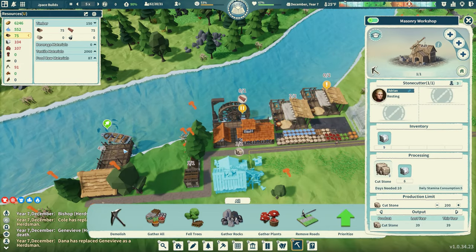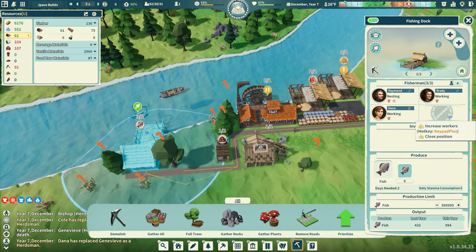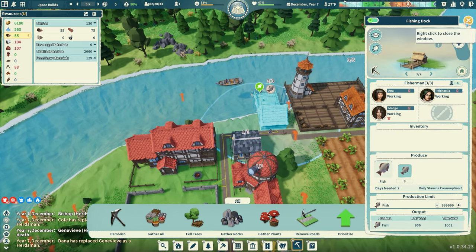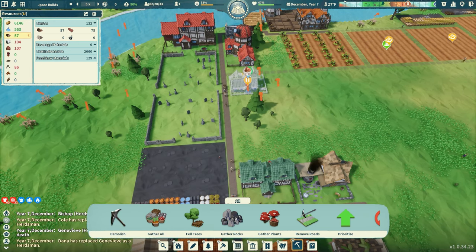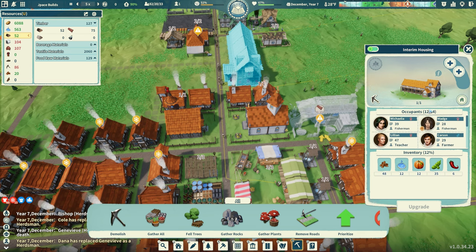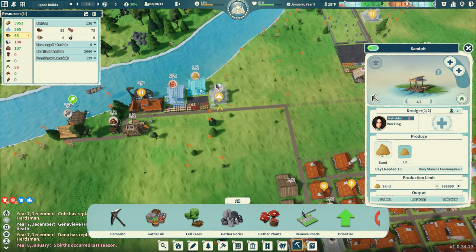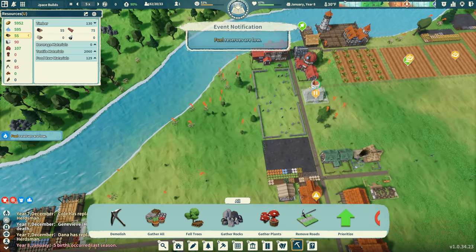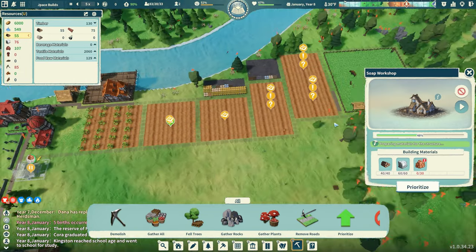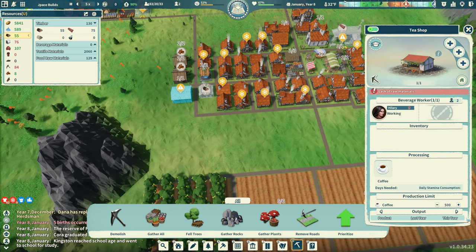We lost a laborer from that building, so I'll move one person off of another job and reassign. I have 6,000 food, so I can justify pulling one person off the fishing docks. The production chain is coming together: sand and clay come in, the kiln makes bricks, then the soap workshop uses fat to make soap, and then we can build the bath house. It's like a conveyor belt.